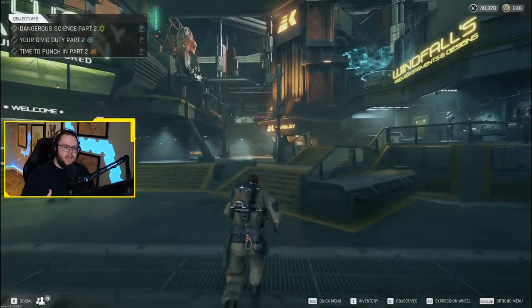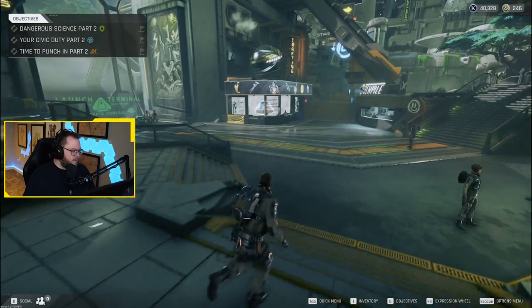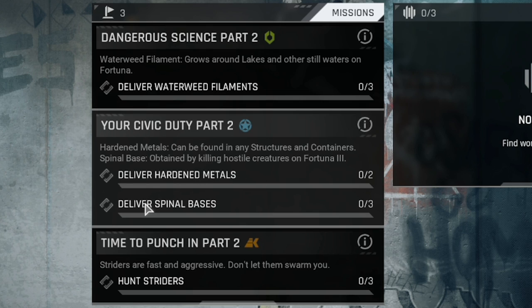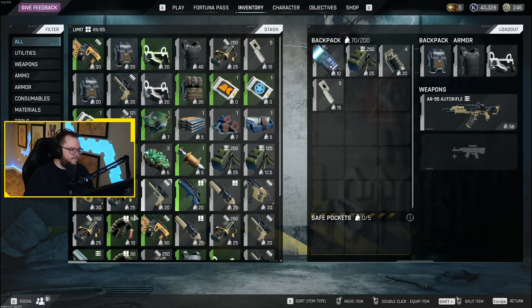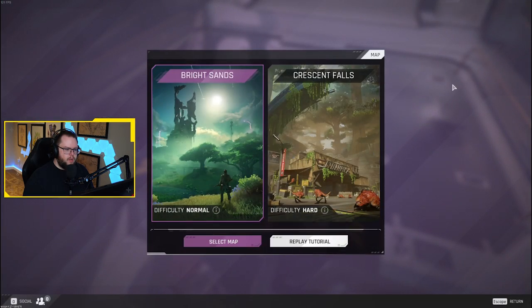These factions create the different weapons in the game and give you quests to do when you drop onto the planet. I have a few objectives: deliver waterweed filaments for Osiris — found near water — deliver hardened metals and spinal bases, and hunt striders for Korolev. I'm going in with an auto rifle and a shotgun as secondary. Heading over to the launch terminal and we're off.